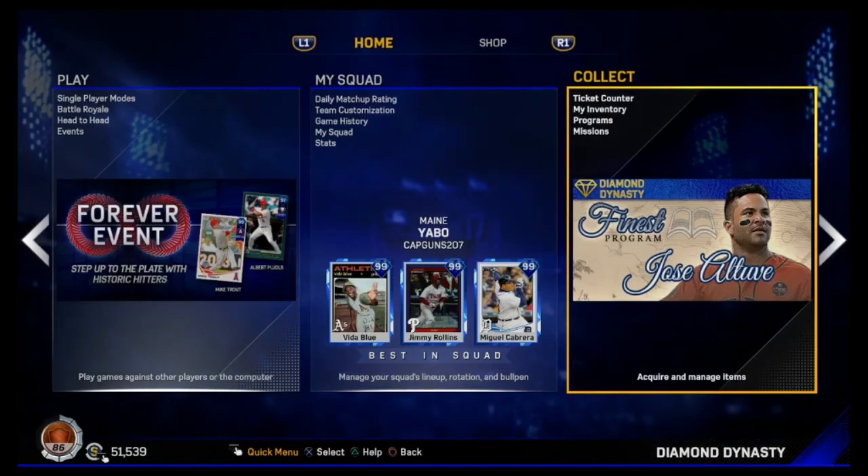Hey, what's going on guys, this is Knasty390 here. Welcome back to another MLB 17 The Show Diamond Dynasty video. Road to 90 squad — well above a 90 overall. We have a ton of packs to open and at least one new 99 and another diamond coming to the squad. Let's get right into it boys. I'll show some upgrades we just made.